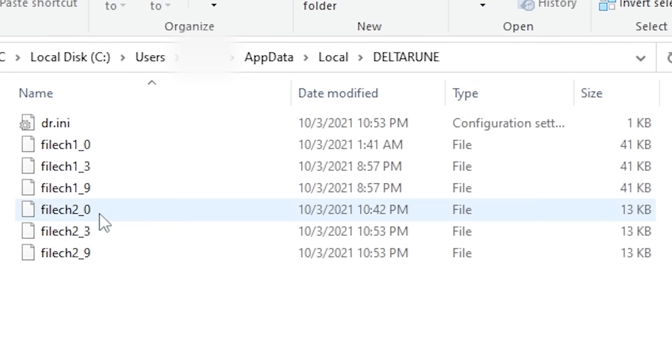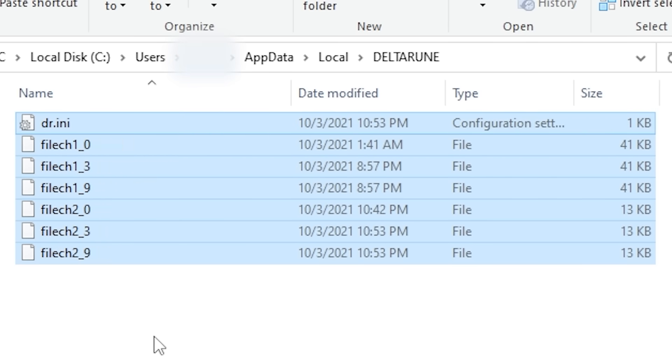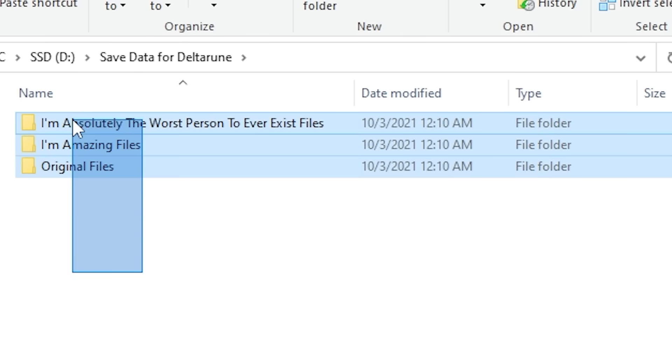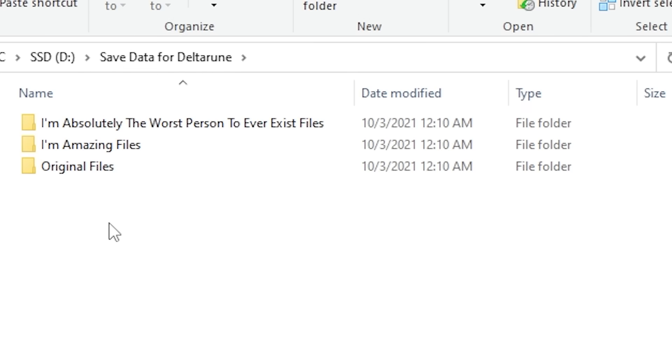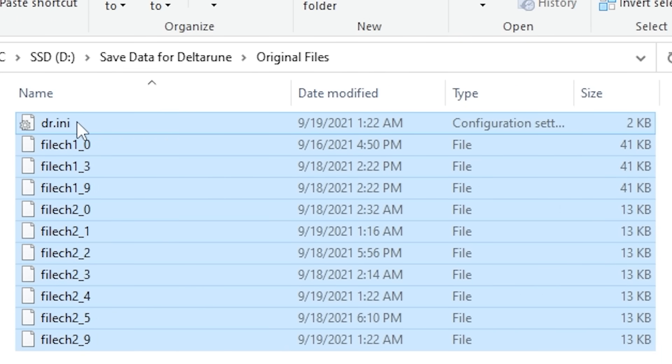Quick disclaimer: I recommend you save your other save files, which are easily accessible under AppData, Local, and then Deltarune, to another folder. That way, your original saves are completely safe to continue from when more chapters come out. Also, just in case save files can be tainted by your actions — because this game tracks literally everything you do — having your evil save sectioned off might be a good idea.